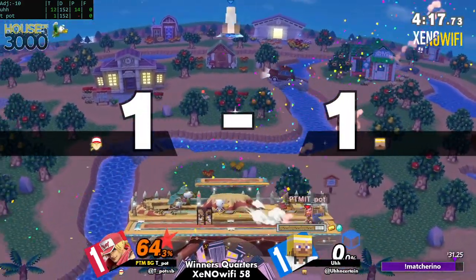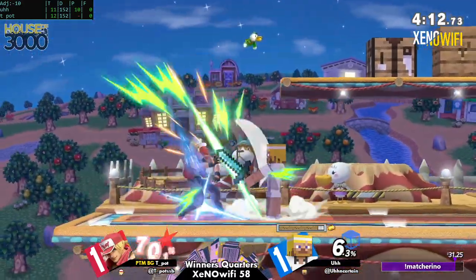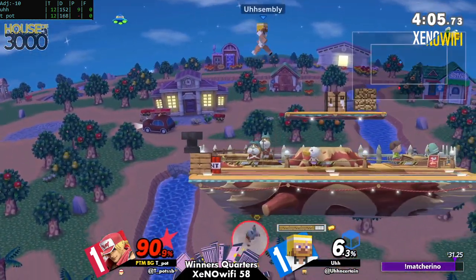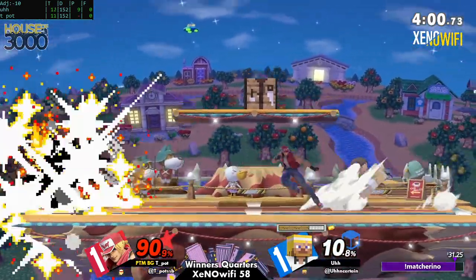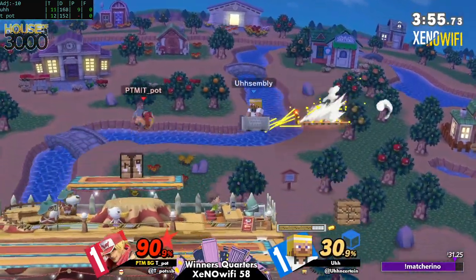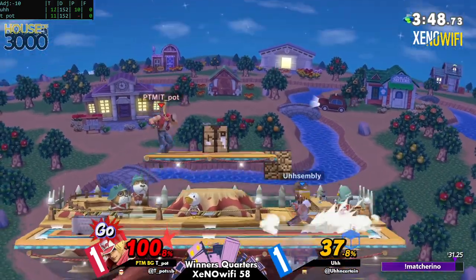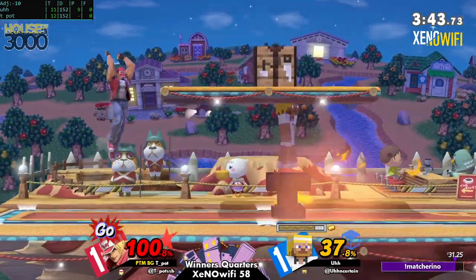I'm actually surprised that beat the minecart — I guess it's because it hit Steve. He does jump — yes, a very good jump there to stay safe. That was almost a shield break. That forward tilt is safe on most characters' shields, and if you space it properly it's safe on everyone.